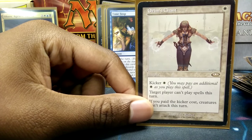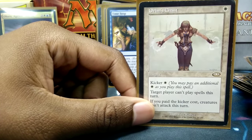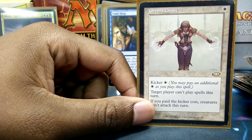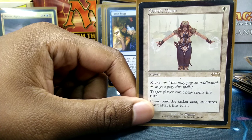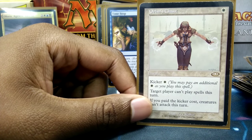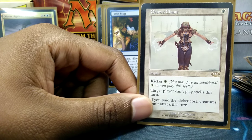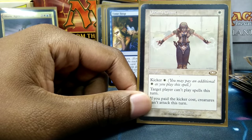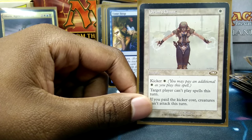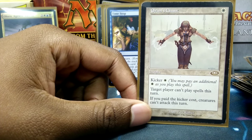Aurumn's Chant is actually a replacement for Riot Control I had before — you could swing at me for lethal, I'd gain life and stop creatures, but Aurumn's Chant is a little more flexible. I don't get the life gain and your creatures won't be tapped out, but I can keep you from casting spells for just one white mana, and if I kick it for another one white mana, you can't even attack me.